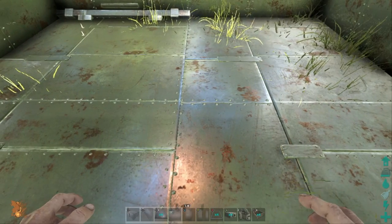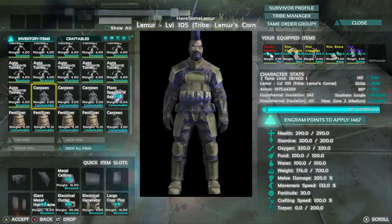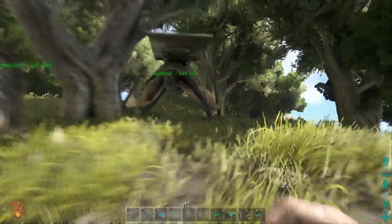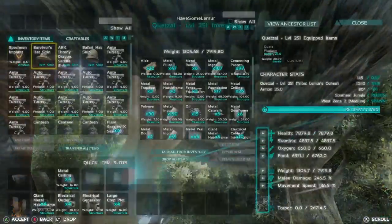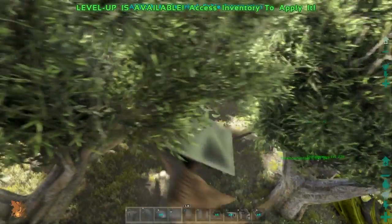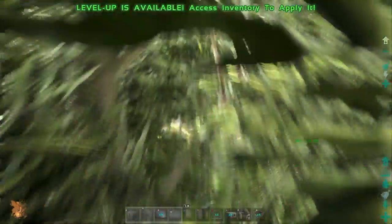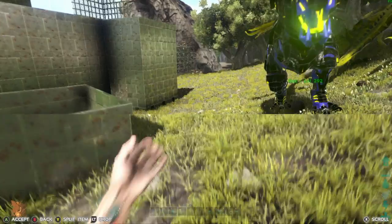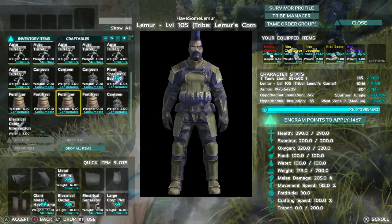I need to grab a cross-section piece, which I don't have on me. I'll grab it from my quetzal — he's got all my extra stuff as usual. We're actually going to need the quetzal when we go on top, so I'll bring him over and have him hang out right here. Got our quetzal platform ready to go.